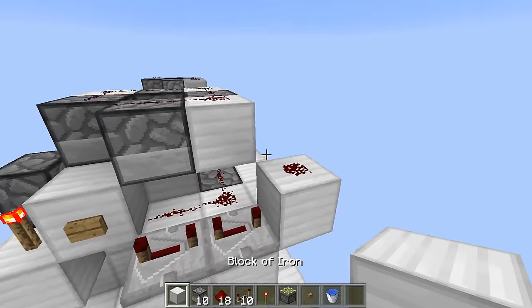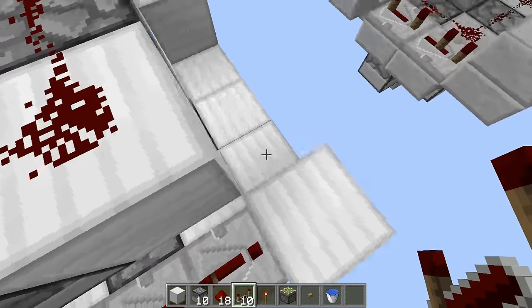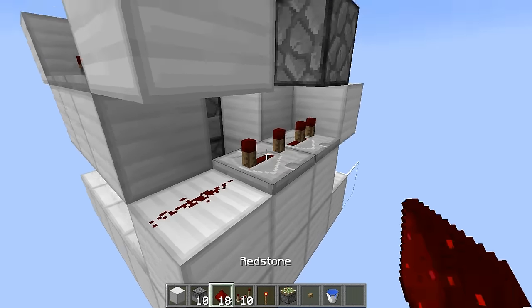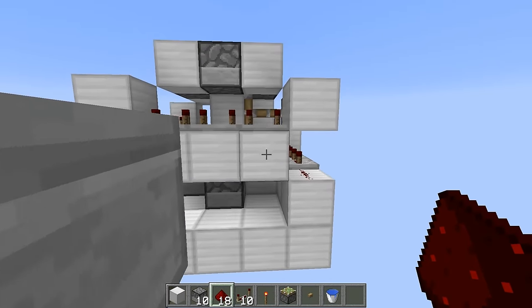Start placing down redstone repeaters — place two here, then your redstone along here. Go along this ring placing redstone repeaters, all set to 4-tick delay except your last one which is set to 2. Then place a piece of redstone here. All you have to do now is fill up each of your dispensers with TNT and you are good to go.